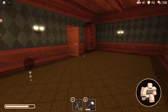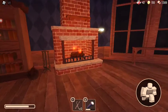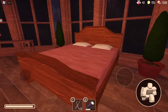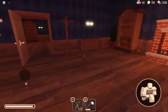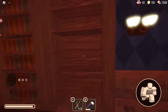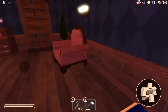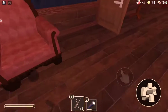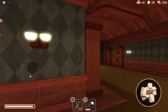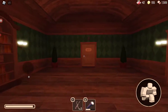Okay, continuing the walkthrough. You want to go into this room and look on the fireplace. If it's not there, it's probably on the bed. Just find the key — whatever, just keep going through the halls.